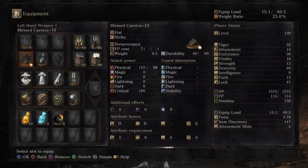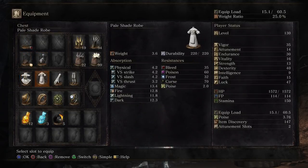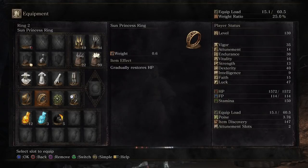And we're using the Blessed Kestis Talisman, Sneering Mask, Pale Shade Robe, Pale Shade Gloves, Sorcerer Trousers, and the Rings of Favor, along with a couple of rings for a little extra damage. So let's get started with the PvP.